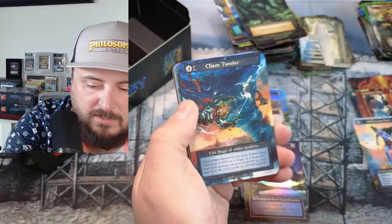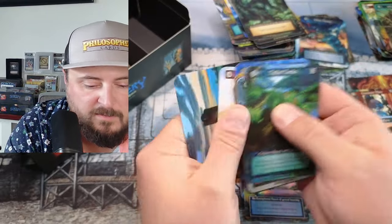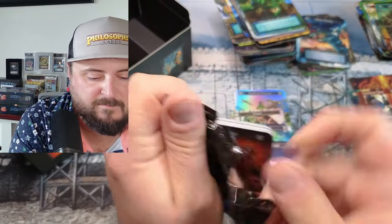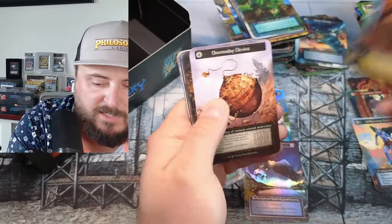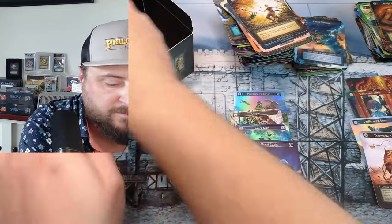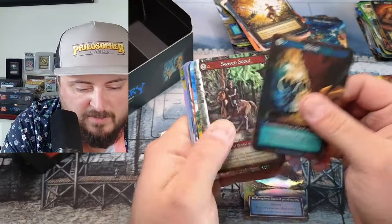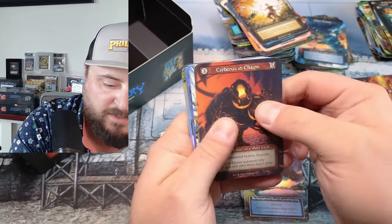Whirling Blades, Chaos Twister — we have not pulled a Chaos Twister in a while. Whirling Blades. Doomsday Device — we haven't pulled that in a while either, that's a good one. Not good from a playability perspective — I really haven't seen people playing it.